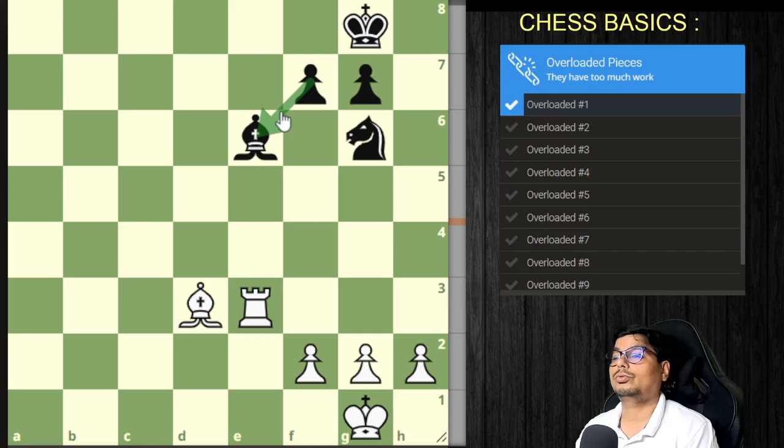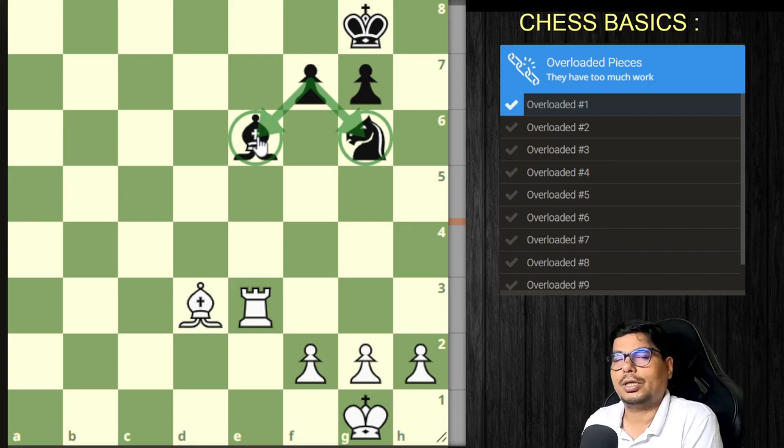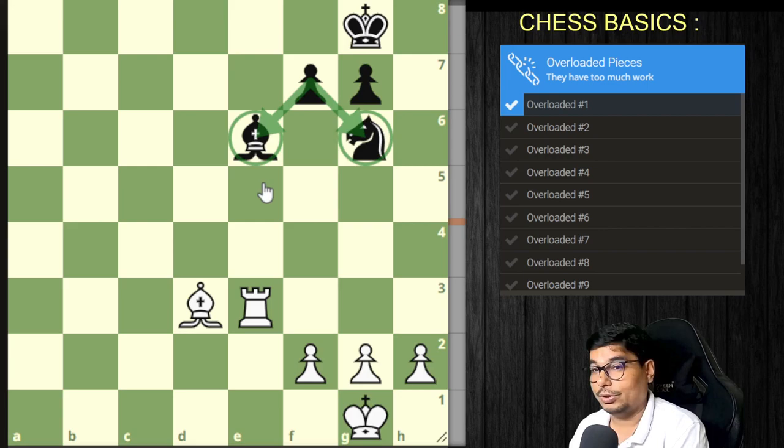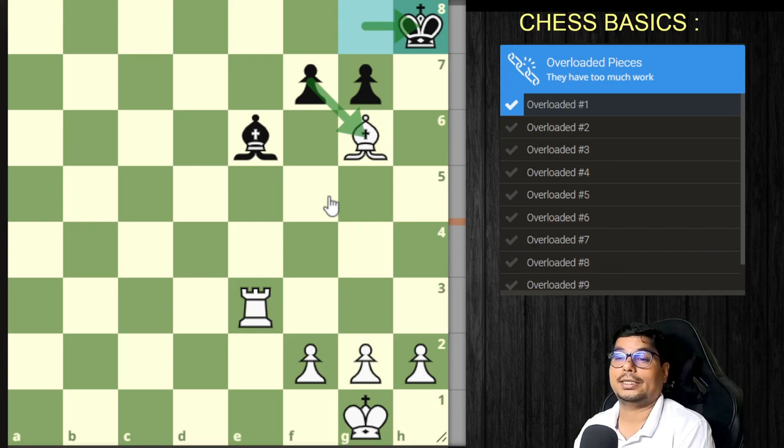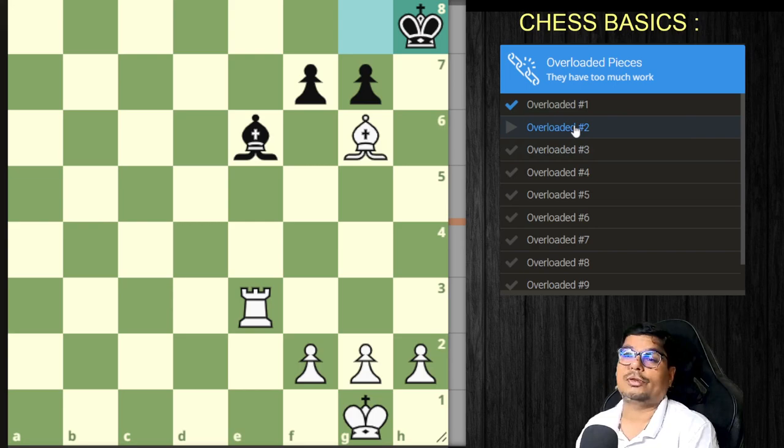You can exploit this double responsibility. You have two pieces here — one is a higher-value piece. You should preferably take the knight first, so that when the pawn captures, you capture the bishop and win. It is important to keep an eye on which piece has higher value. You capture the knight; if he captures back, you capture the bishop and win.